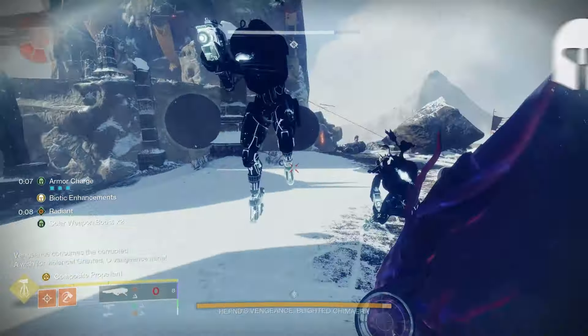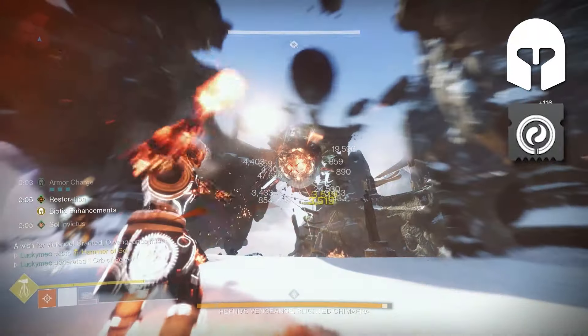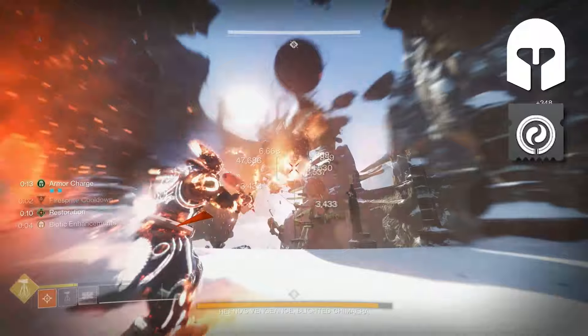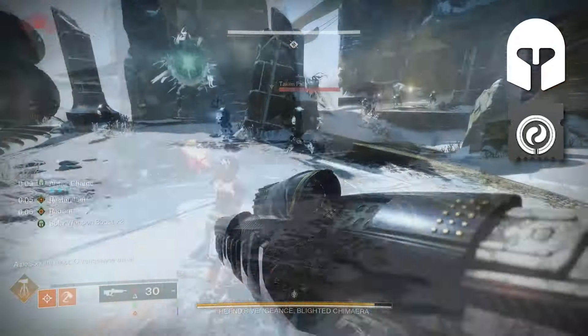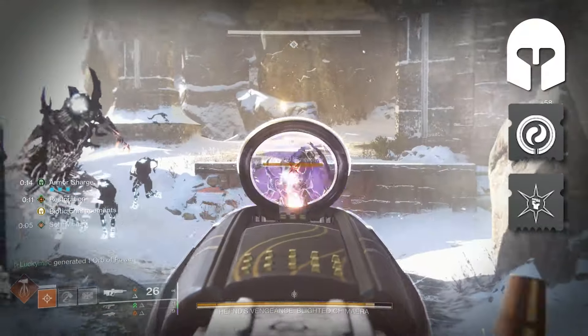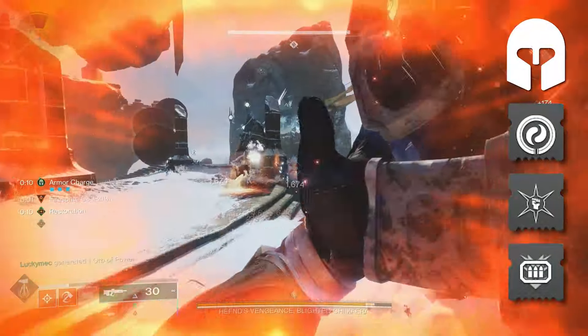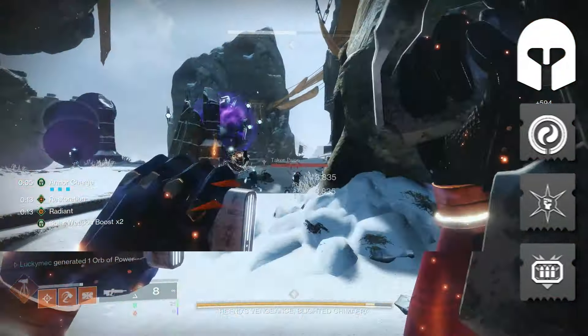When it comes to Armor mods, for our Helmet I like to take Harmonic Siphon, since I like to use a Solar weapon as my primary weapon. That way we can get Rapid Kills to create Orbs, which will not only feed back into our Super but will also proc our weapon surges. I then take Hands On so that we can use our Powered Melee to gain extra Super Energy. And finally, I bring Heavy Ammo Finder to generate even more Heavy Ammo, since we will be the only ones dealing damage to the boss.